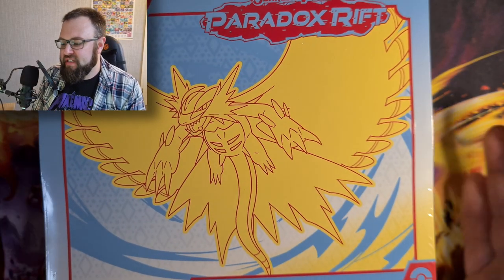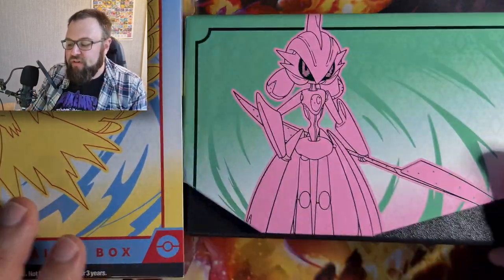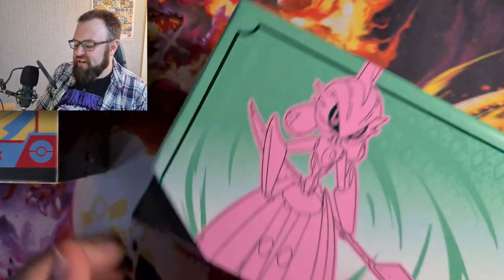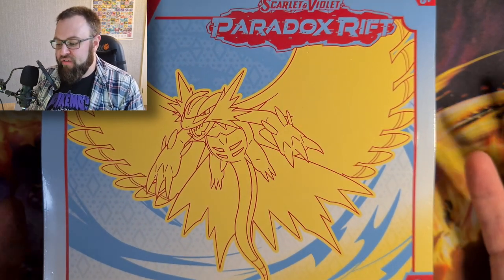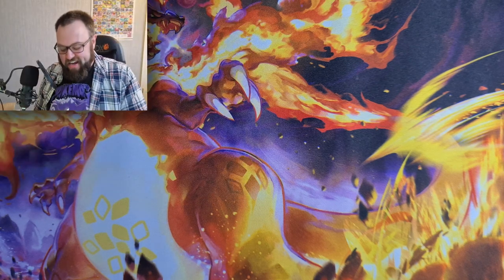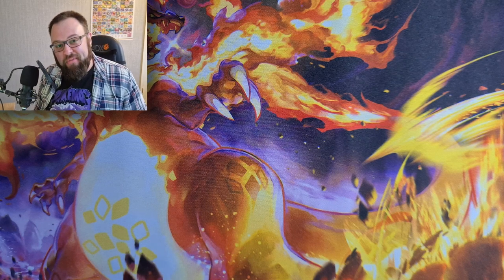There's the front of the box - obviously a standard ETB. This set has a double ETB release, so we've already opened the Iron Valiant ETB. I really like the colour combination of that one - the pink and green works really well together. I quite like the colour combination of this one as well, with Roaring Moon front and centre. So we're going to crack into this as we would normally.